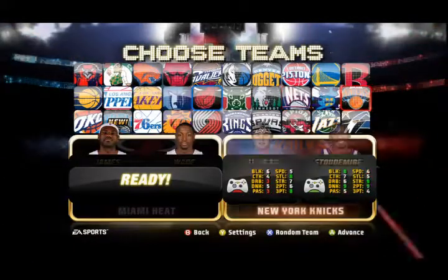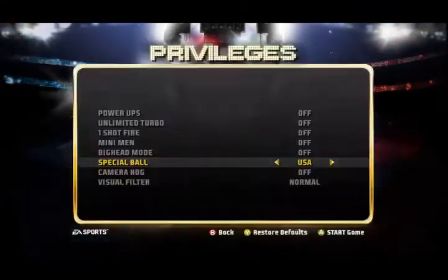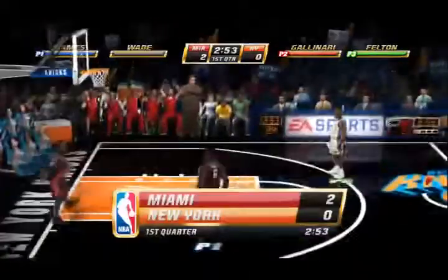Now to make this easier, we're going to pick a good team like the Miami Heat. Other good choices are Boston Celtics and Los Angeles Lakers. And for player two, even though the team doesn't really matter because the AI is not going to be moving, we're going to be using my hometown team, the New York Knicks, who are terrible.